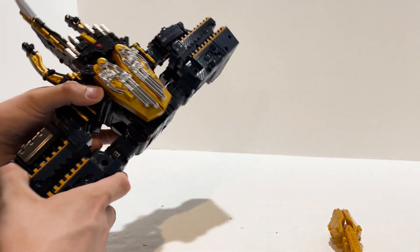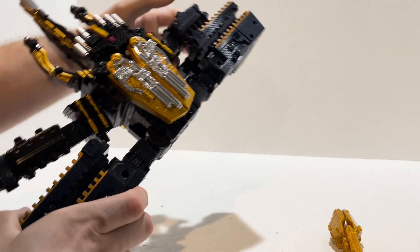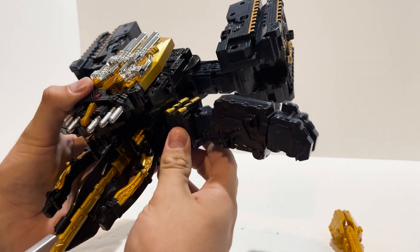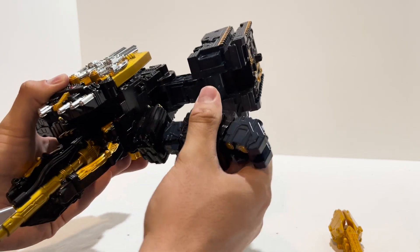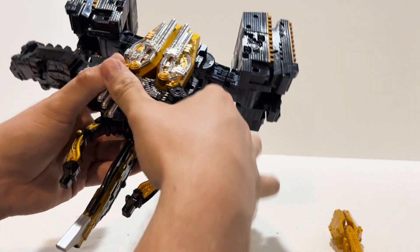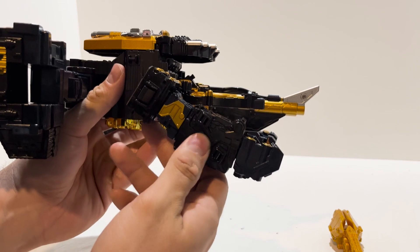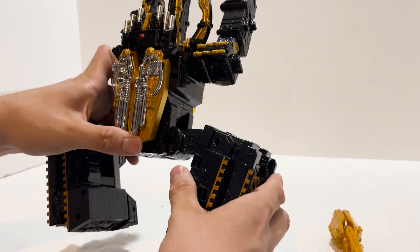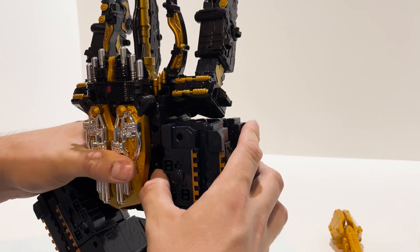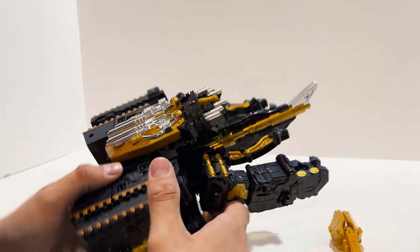To get it into its beetle tank mode, you have it this way — the arms unpeg from here. These will eventually go down, but we need to do some finagling with the arms first. The shoulders — you want to flip them like this and then have the arms down. Same thing on this side — arms out, turn it down. The legs — it's actually the same transformation as the tank Megatron from Armada. Most tank Transformers do the same thing, and yeah, same transformation.